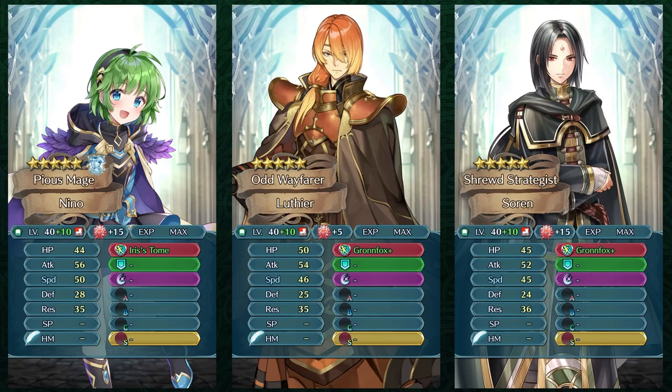Even defensively, Nino's got the same resistance at max investment and a bit better defense. But Luthier is gonna be having better HP, so he's gonna be having overall better bulk, and higher HP can always help in certain game modes. Just like with Tatiana and Illyana, both of these are quite viable and you pretty much wanna build whoever you like more. But I know more people are gonna be having Nino because she's a launch unit and a lot of people have already invested into her. But Luthier is still quite viable.